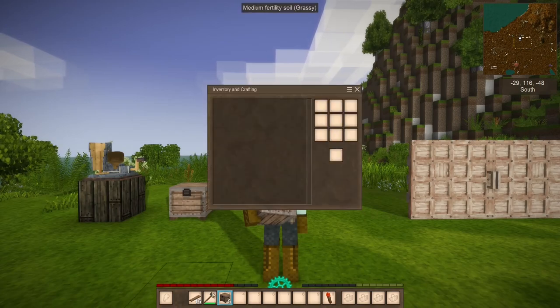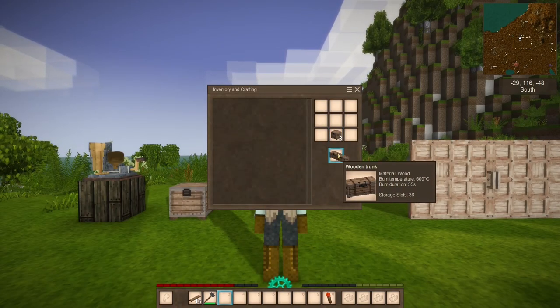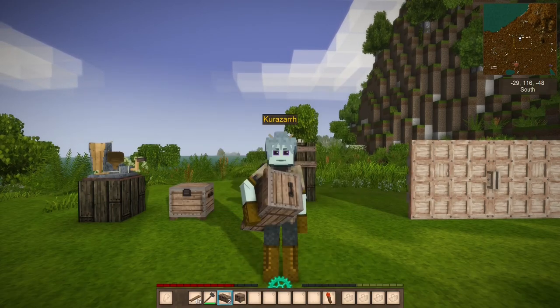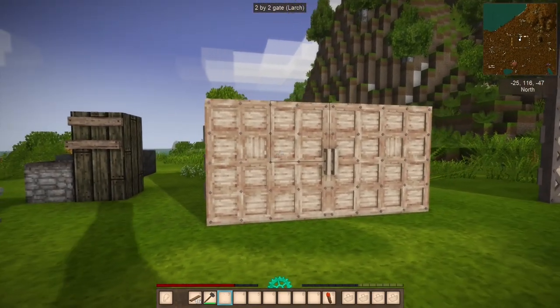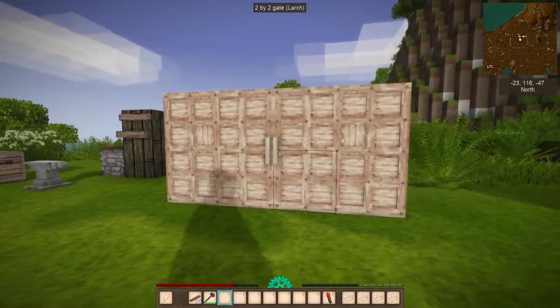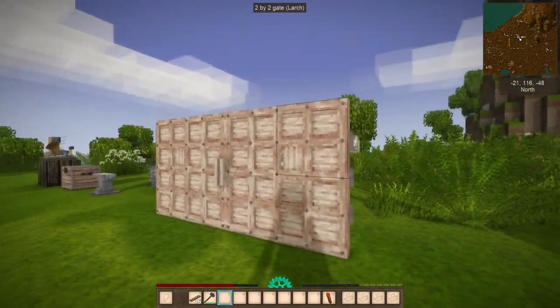In case you're wondering, the recipe for the wooden trunk has not changed - two chests right in your crafting grid in any orientation, even stacked, works just fine. Now, gates: these are something I missed in the last episode due to time constraints, but there are new large gates in the game.